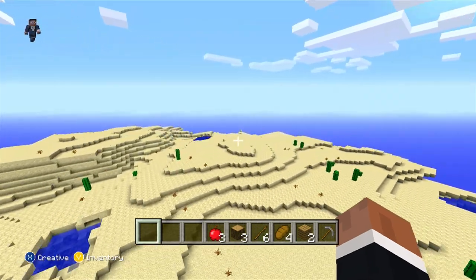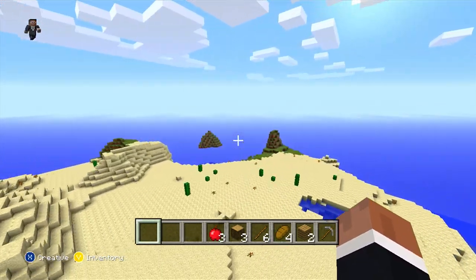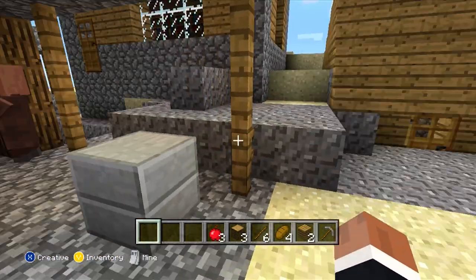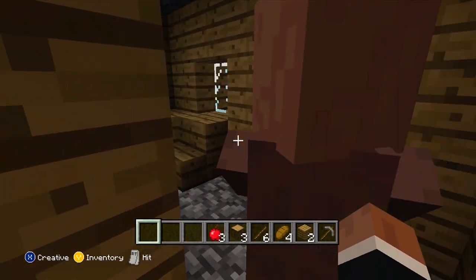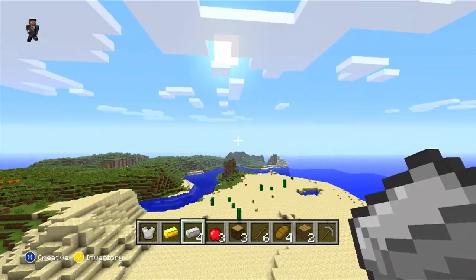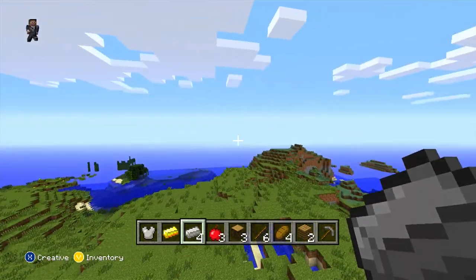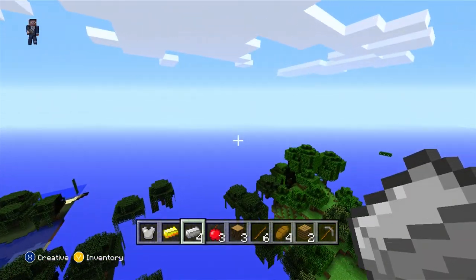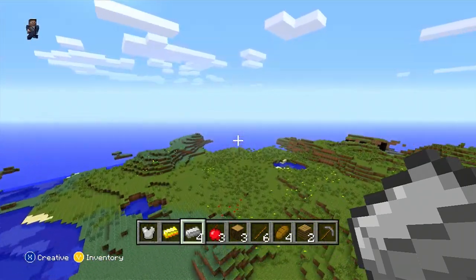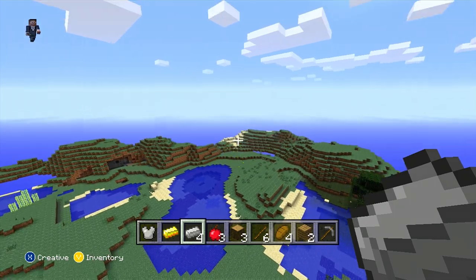In this version you didn't even have desert temples, so there wasn't really a use for the desert other than finding these little buildings that weren't even made of sandstone. You still found the blacksmith, but there wasn't much to the desert since there were no desert temples. There were surface spawners you could find, but not a lot. It was still a fun game back then. Knowing all the updates Minecraft has gotten, you look back and go 'wow, the game was way more bare.'